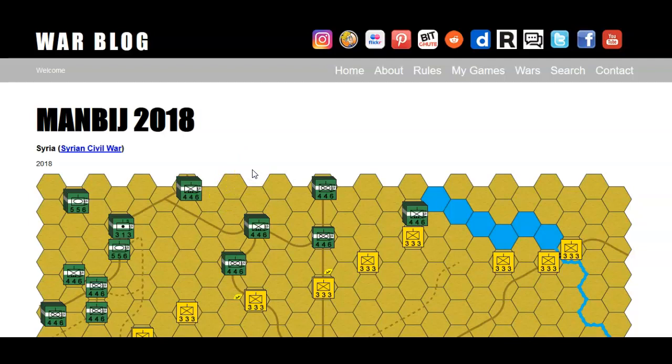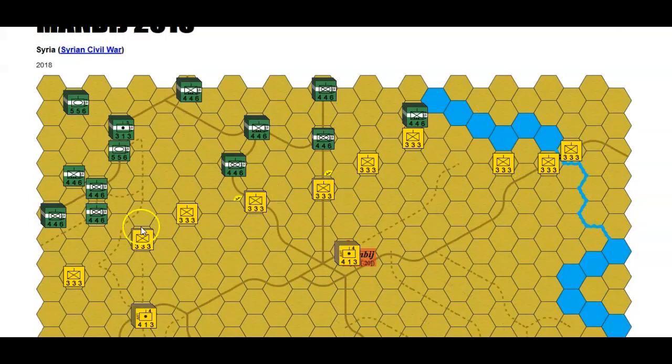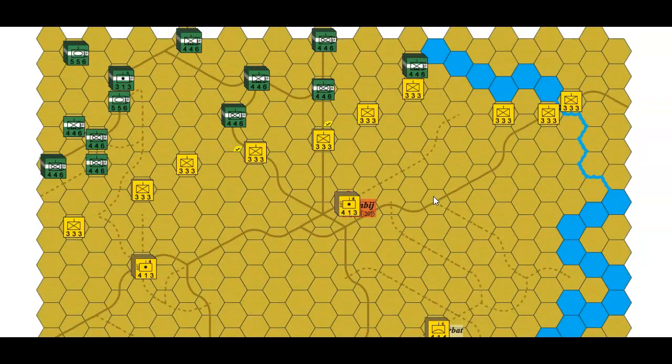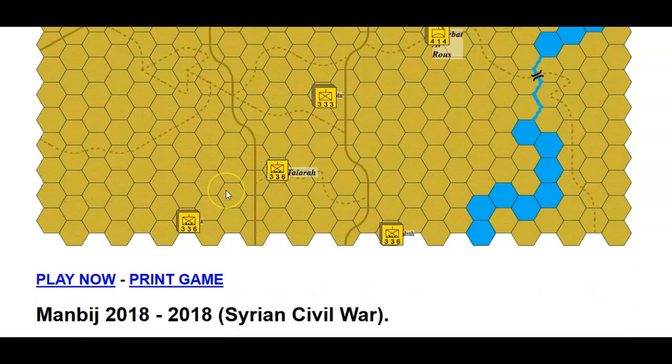The reason I'm pulling this out is because they're saying the same thing again — that there are Turkish forces building up. I was assuming the front line is probably fairly similar. Instead of making another scenario, which I might do depending on what they do, because at the moment they're just building up, I thought I'd just play this. I don't know if I've played this before; I was going to play a random game.